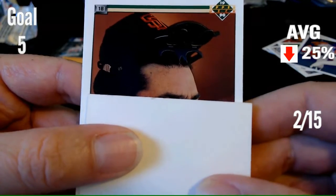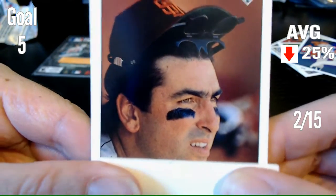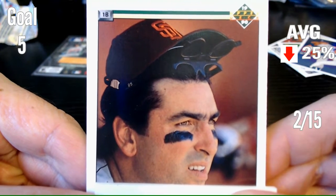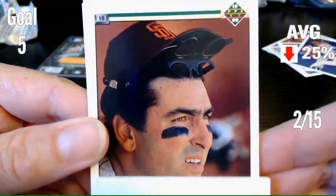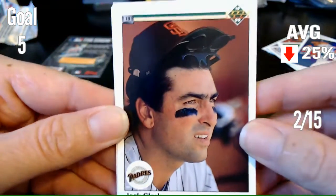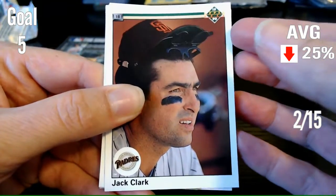Next card. It's a Padre. He's got his flip-up shades under his cap, with his cap flipped up. Can you name that player? I'm going to say Padres — I don't have any idea who that is, but I feel like I recognize him. It is Jack Clark. That's what happens with Jack Clark — I see his face and I'm like, I know that guy, but I can't come up with his name. He's been in like three of these; I'm surprised I haven't figured it out by now.